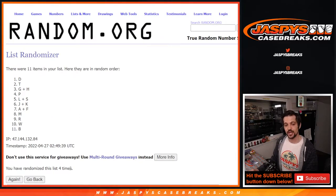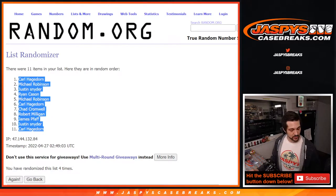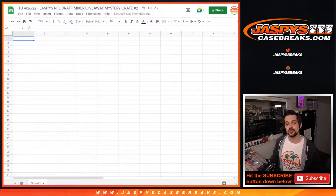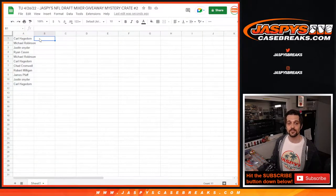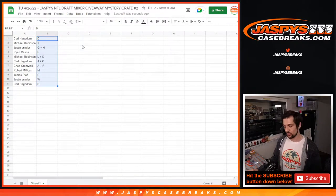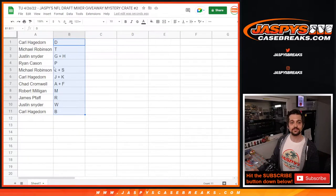Good luck everyone — we have four rolls, so we'll go to the list here, copy it, paste it into column A, then go back to the letters, copy those, paste into column B. So for everybody to see: Carl with D, Michael with T, Justin with G plus H, Ryan with P, Michael with L plus S, Carl with J plus K, Chad with A plus F, Robert with M, James with R, Justin with W, and Carl with B.